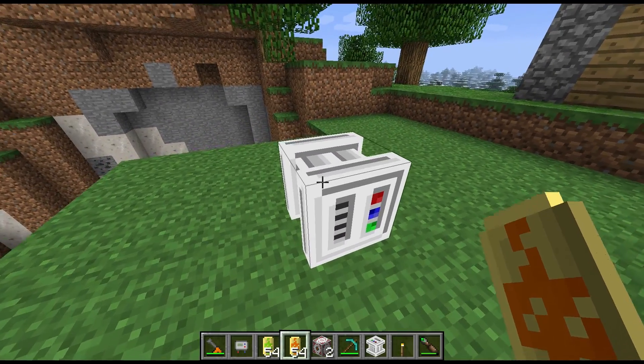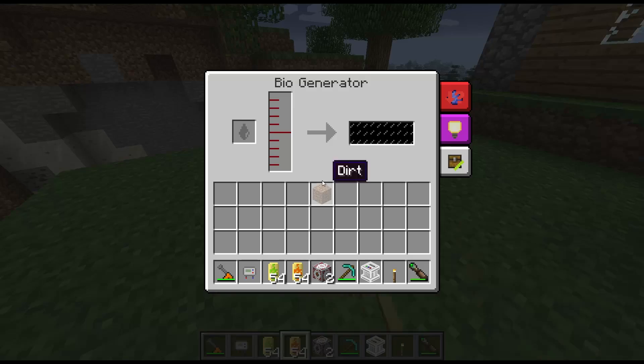Hi guys, welcome to another block spotlight. Today we're going to have a look at the Bio Generator. It's one of the Forestry mods and it allows you to convert pretty much from BuildCraft energy to IndustrialCraft energy. This will take either biofuel or biomass — it won't take regular fuel — and it will convert that into EU for IndustrialCraft.